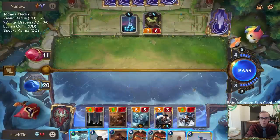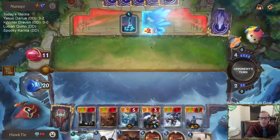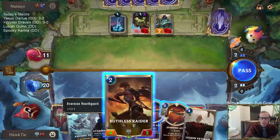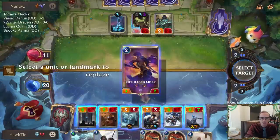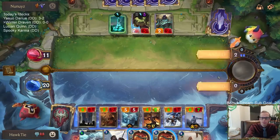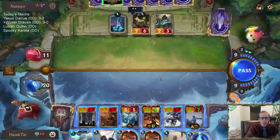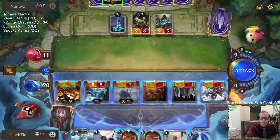I have eight mana — I'm open attacking. Sejuani on my turn isn't going to be very valuable. Is it better to have a four-two Ruthless Raider instead of three-three Draven? I kind of need to kill them this turn because this is probably our last attack, so we want to draw a spell that helps us kill them. We drew the Assessor but unfortunately didn't find the right spell — though we found Draven's Whirling Death.